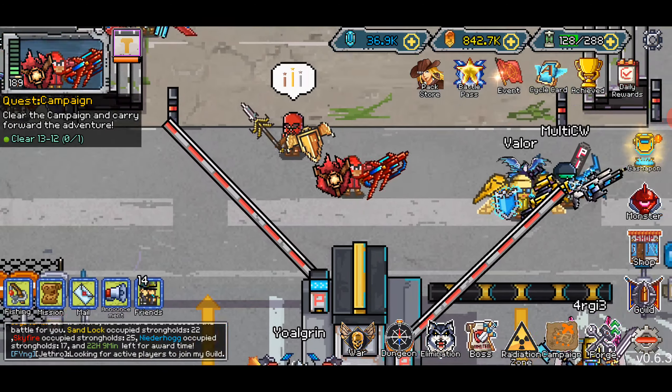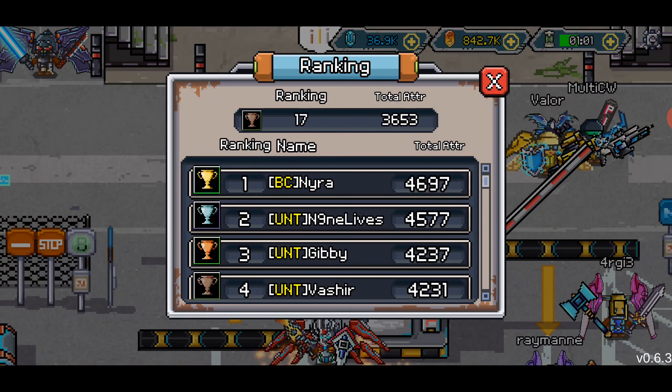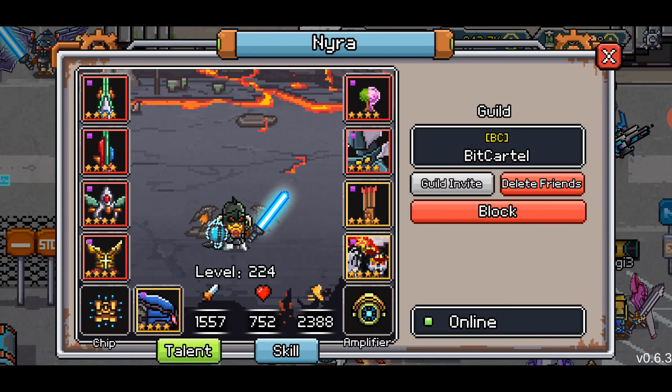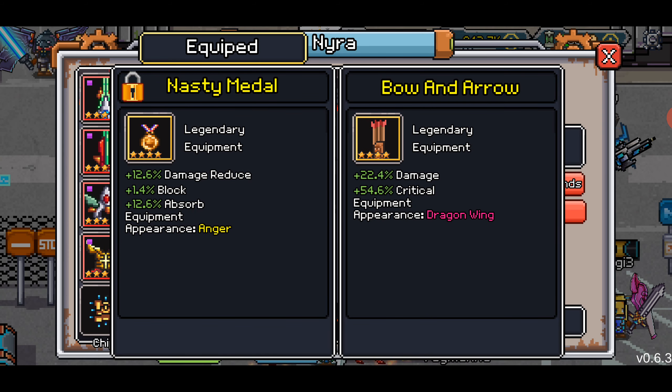So this is the guy — you click on him, it walks you down, and then boom. Let's start with the biggest boy of all, Naira, the GM of the Bit Cartel Guild, which is part of the Unity Alliance. You're going to see this a lot — the bow and arrow. Bow and arrow is super, super popular for DPS equips.